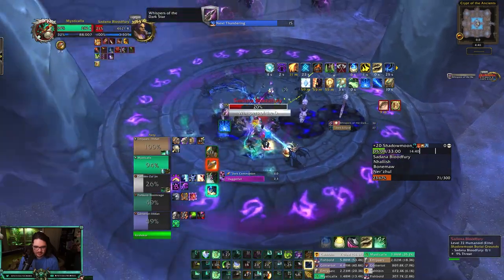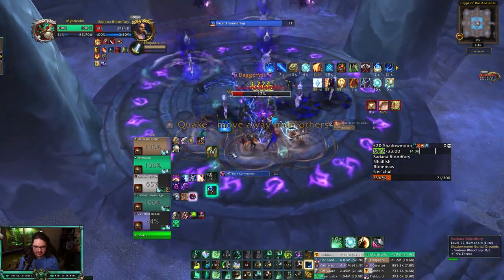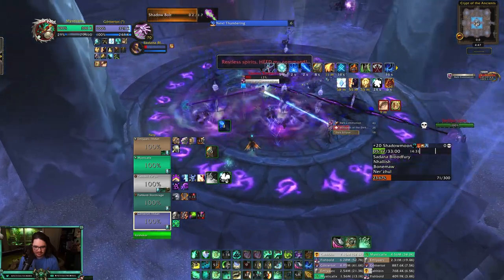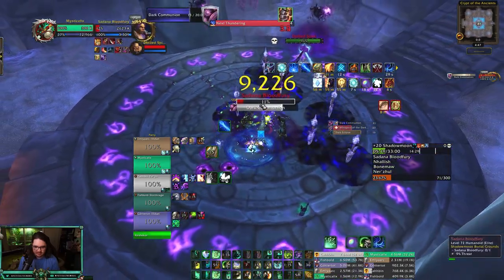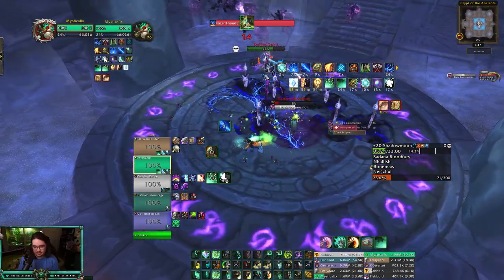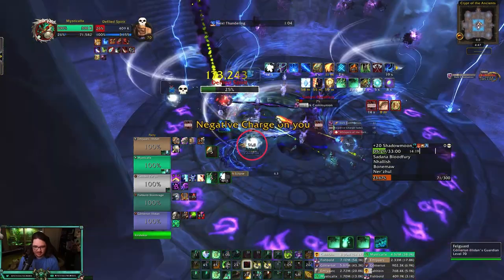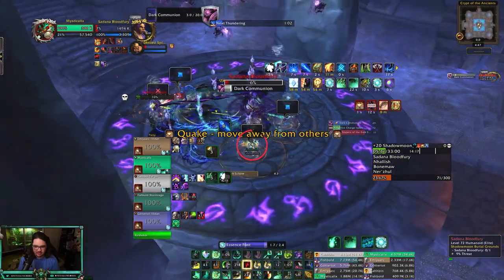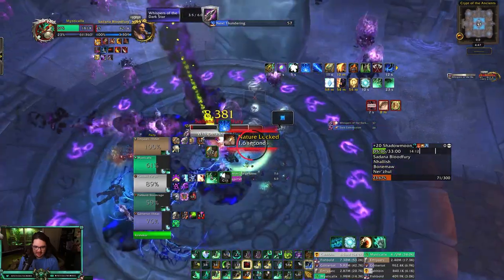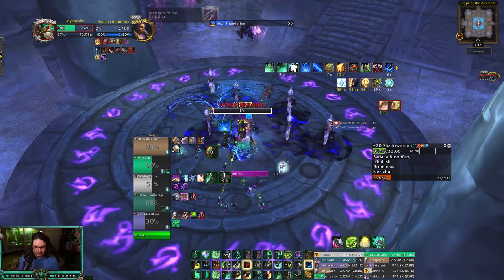Enveloping Mist on the Shadow Priest, throw an Essence Font out — big healing, Blackout Kicks. After the Quaking, Shayloon's Gift is out. Dark Communion — swap to the add. We could CC it if we wanted — I have Incapacitating Roar and Leg Sweep — but I can't really get to him right now. We do damage here, probably go to the Warlock Healthstone as well, and we get the kill.